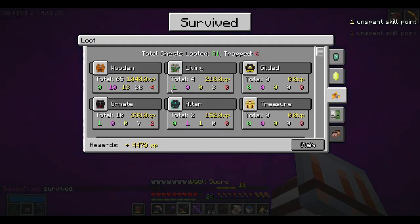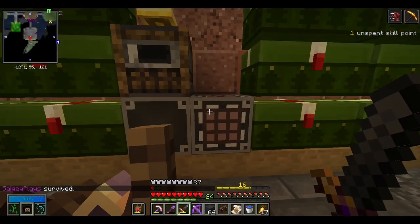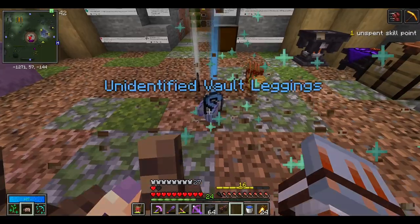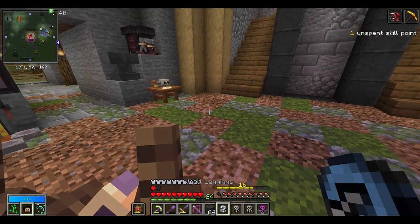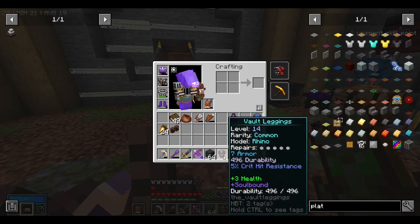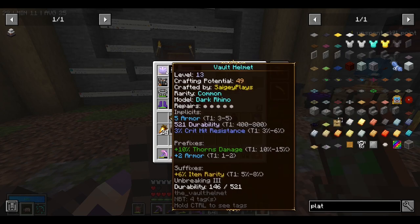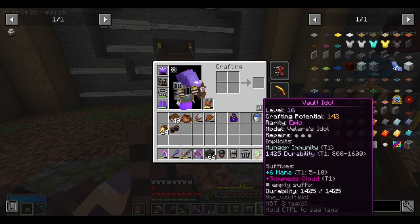Let's head back to the base and see what kind of loot we got. 4,400 XP and we opened a good bit of chests - 65 wooden ones in total. Let's clear this inventory, open up our scavenger crate and roll up this gear. We're going to get two pieces of gear: some leggings and a helmet. They're only level 14 but they may actually be better than what we have. Some rhino leggings that actually go with the helmet. Looking over the gear - these pants are pretty decent but the ones we have are just a bit better. The helmet is honestly the best thing we got, just a bit more armor, plus six mana and hunger immunity which is pretty good.